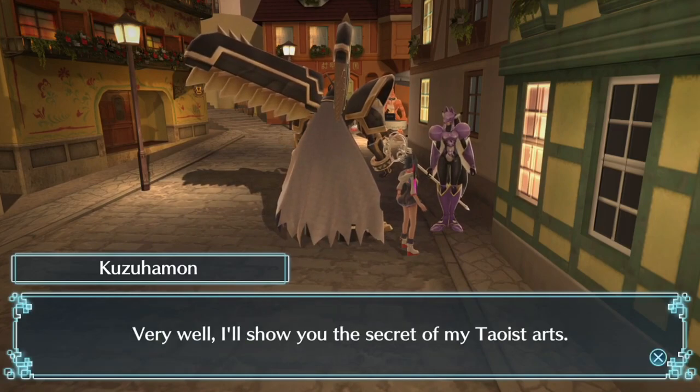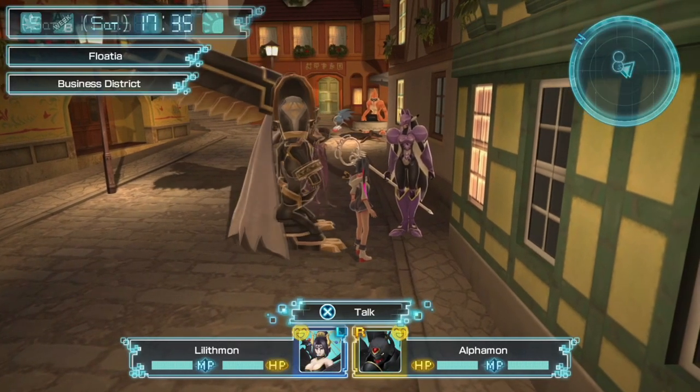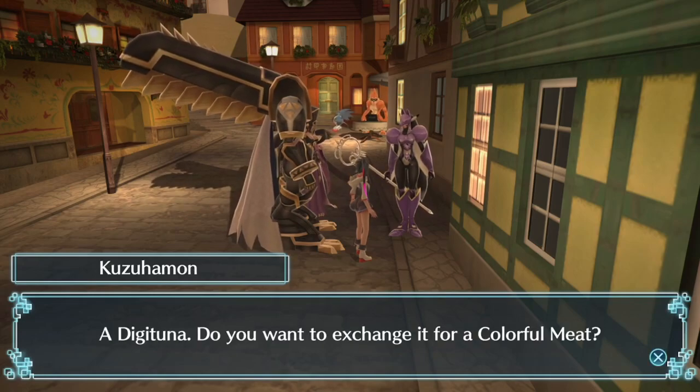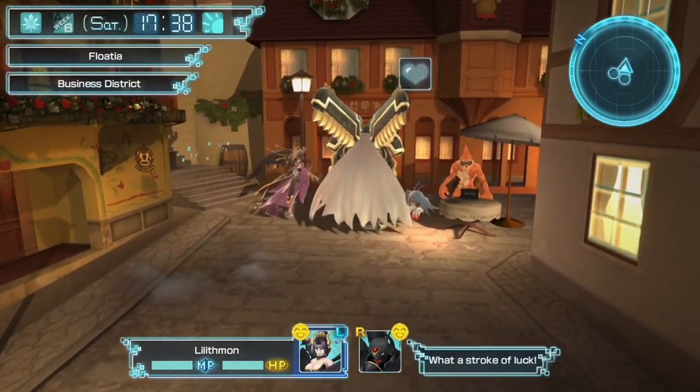Someone wants something from me — you're as friendly as ever. 'Very well, I'll show you the secret of my Taoist arts. The materials of my art change depending on day and time. Remember the rules if there's something you're aiming for.' You've come. The current required material is a Digi-Tuna. Do you want to exchange it for colorful meat? Okay, interesting.